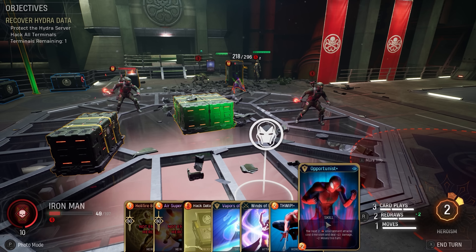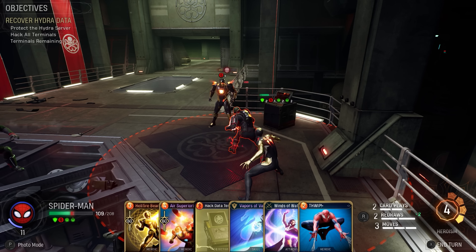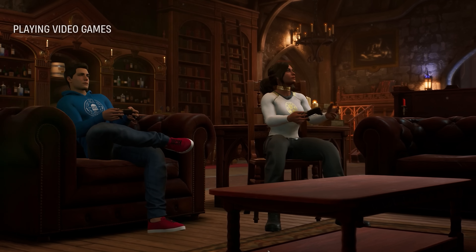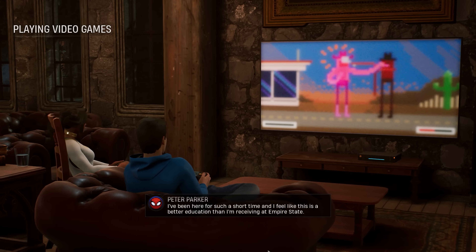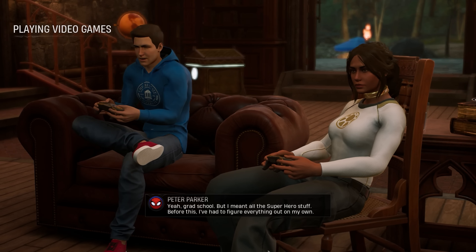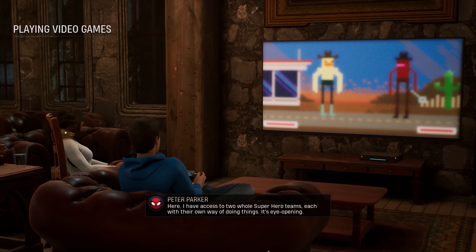I can't think of many skill cards available to Peter that you'd want to replace Opportunist with — it's just that good, and I'd consider it very core to almost all of his decks. It should be no surprise that the Amazing Spider-Man also has an amazing passive ability. If you've been fortunate enough to spend quality time with Peter Parker, you can unlock his passive ability called Bring Down the House. In true Firaxis fashion, you'll have a 15% chance for environment attacks to refund their heroism cost. That might not seem like much, but if you're using Spidey effectively, that's likely to trigger once or twice in any given combat scenario — more if you're lucky, less if you're not.